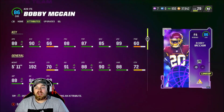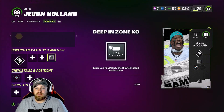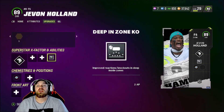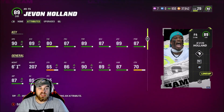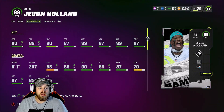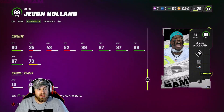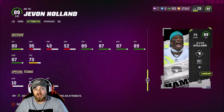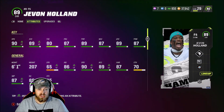Now for 89 overall Javon Holland — I changed his deep out KO to deep in KO. Most of the time I'll be playing Cover 3, he's going to be in that deep blue in the middle, flying sideline to sideline. Stats: 90 speed, 89 acceleration, 80 tackle, 87 play rec, 89 pursuit, 87 man, 89 zone, 87 hit power, 86 agility, 87 jumping, 81 change of direction. This card is absolutely nuts — 90 speed this early is game-changing.